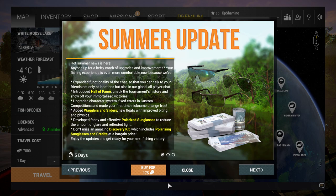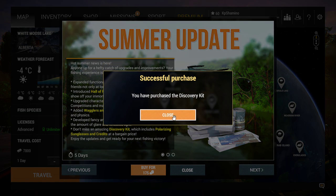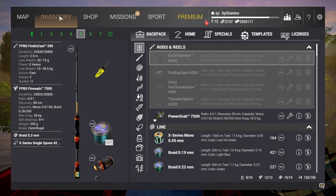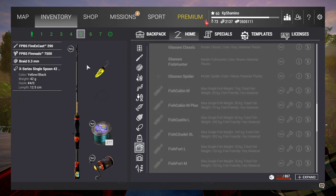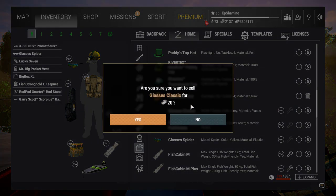What do you get for it? I'll buy it now — so if you buy it, you will get some currency I think, but you will get all three polarized glasses available in the game. If I go now to my inventory, you guys can see I got all three of them. You can sell them too.